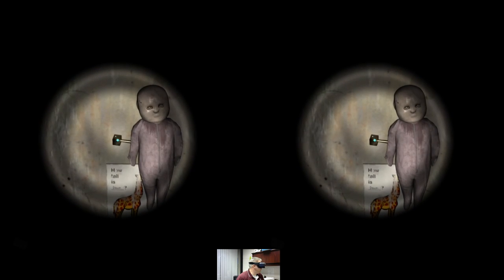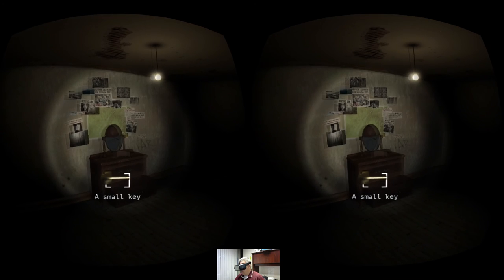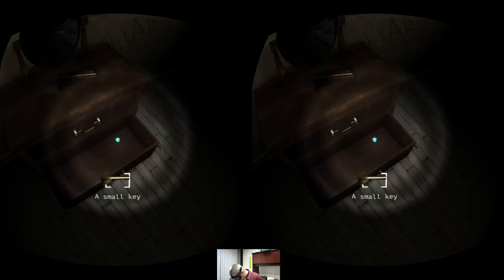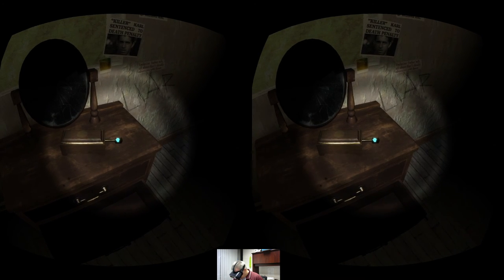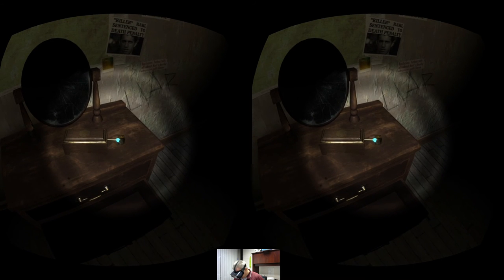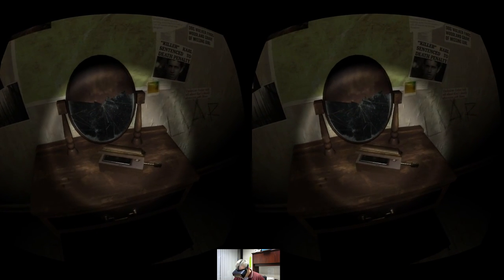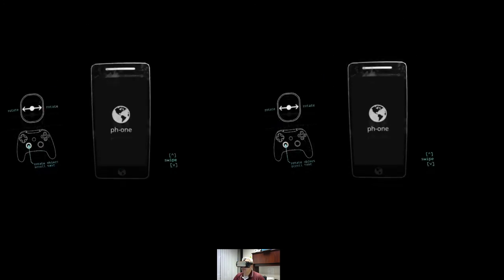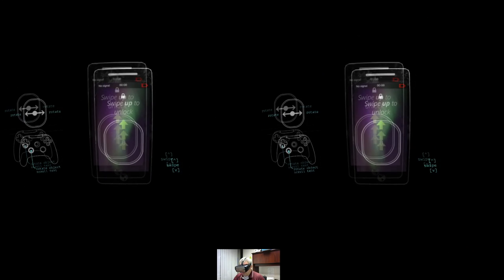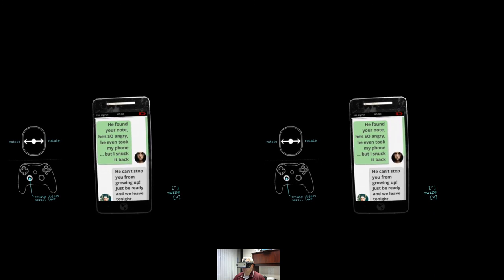The doll gave me the church key! It's all starting to come together. That's a music box — what do we got inside here? I got a phone. Swipe to unlock — swipe with my... there we go. 'He found your note. He's so angry he even took my phone, but I snuck it back.'